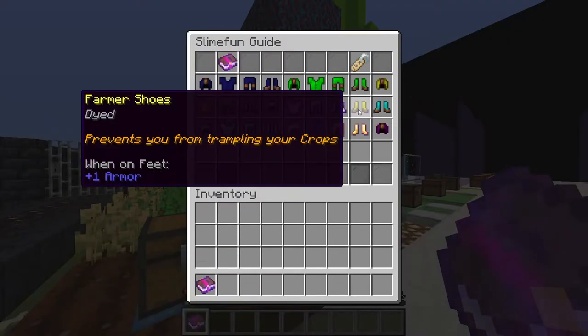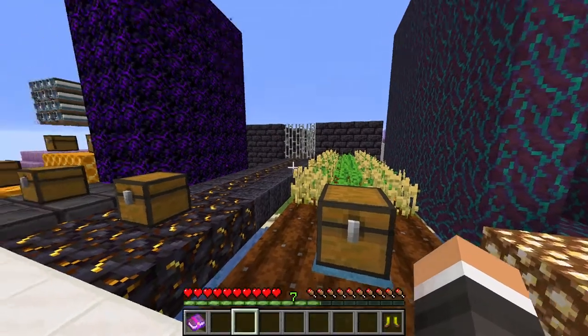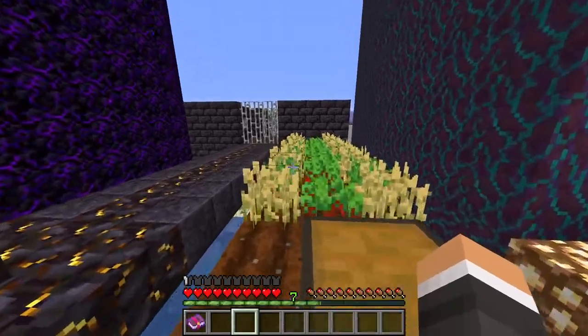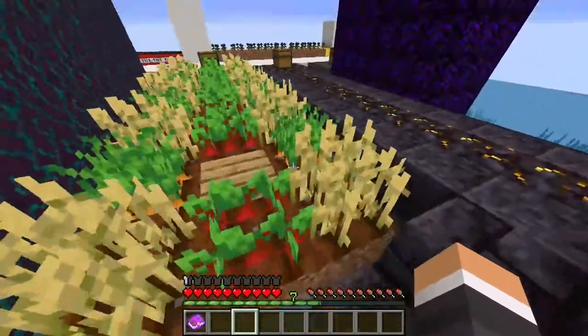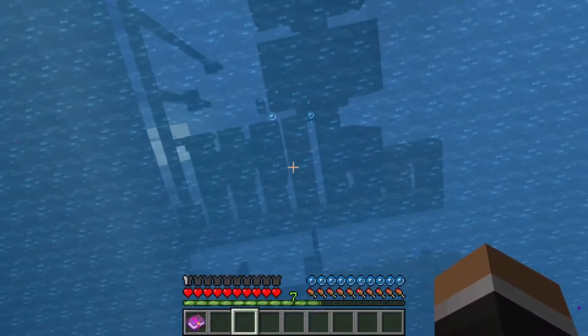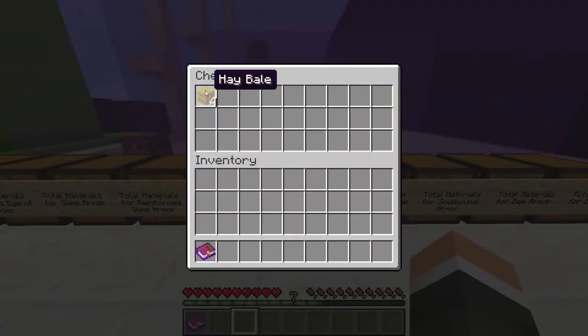Our next armor set only includes boots. The farmer shoes provide the same armor rating as leather armor, and prevent you from being able to trample crops while wearing them. This isn't a problem that I personally run into a lot, but if some of you do, then these are the shoes for you. They are made with just four hay bales.